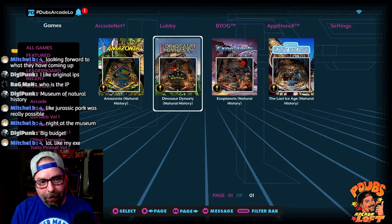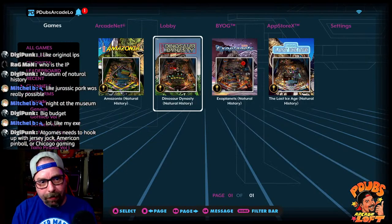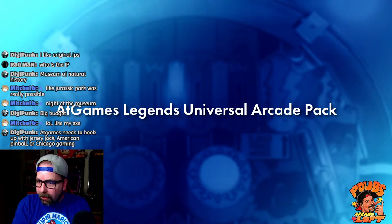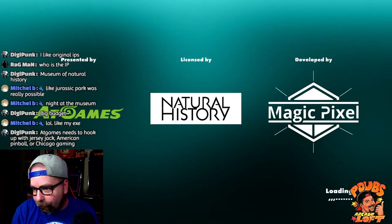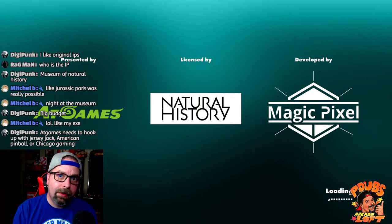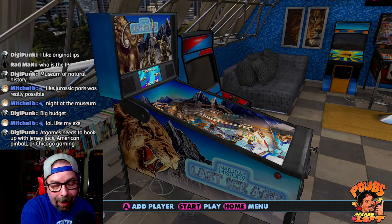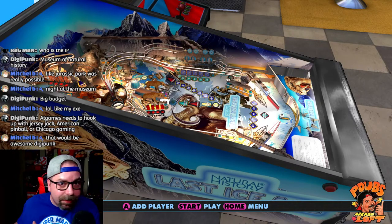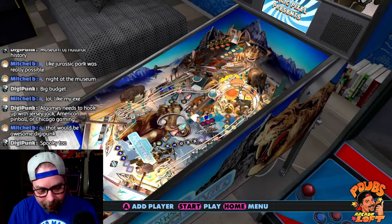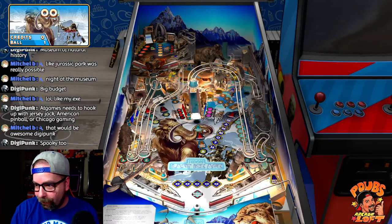The high scores are going through now. My high score didn't go through on Dinosaur Dynasty but it did on Exoplanets. Let's check out Last Ice Age. I would love to see AtGames make digital pinball tables based on Jersey Jack, American Pinball, or Chicago Gaming real pinball tables, because they have the licenses with those big IPs. If AtGames wanted to go to Stern today and say 'give us your tables,' I don't think they're going to want to pay the money for that.